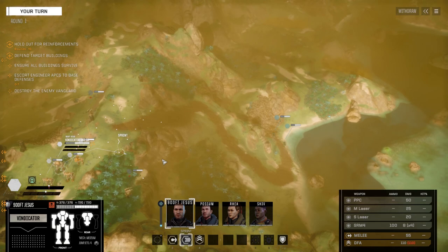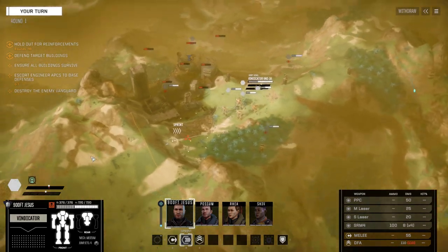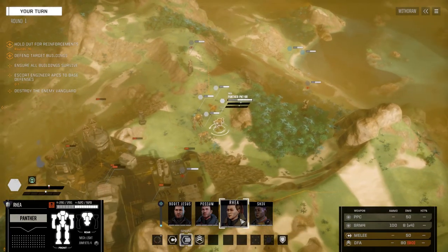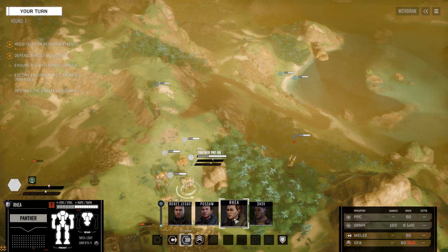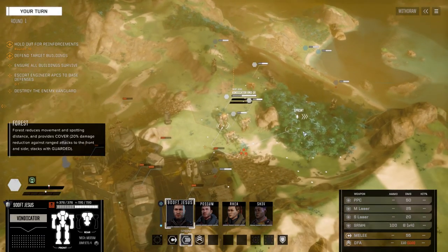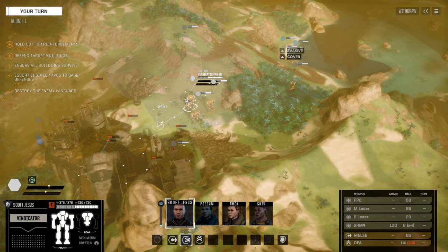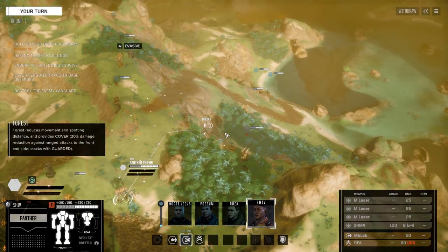There's one turret there and one over here — there's usually four but one appears to be missing on this map. I might change Rhea to medium lasers again instead of the PPC — four medium lasers and the SRM4. I've got three mediums and an SRM4 on this one. Let's get the Jenner down here with some speed into the trees. I want to hold the Vindicator back for now. Let's get a Panther up scouting on each side to find out what's going on.